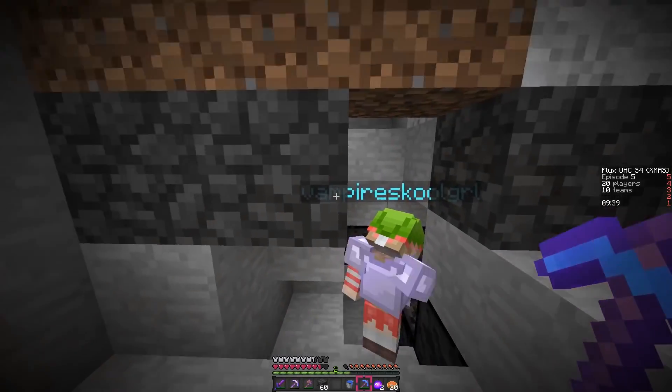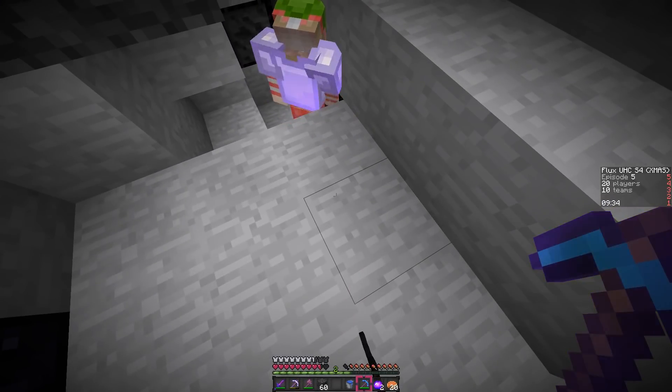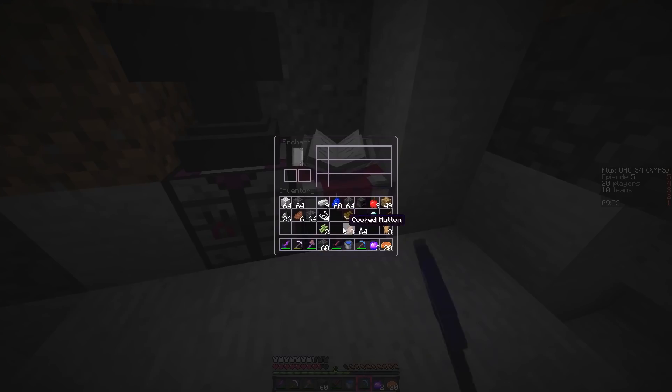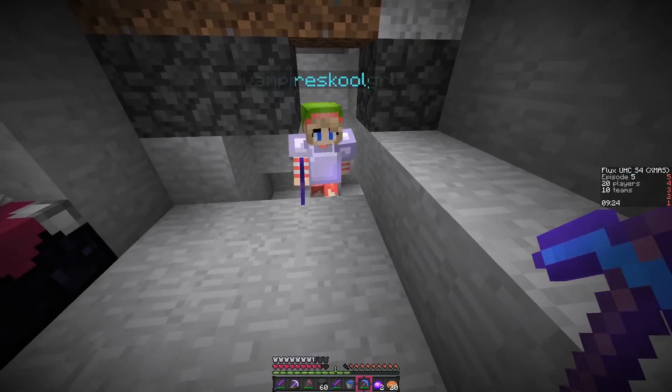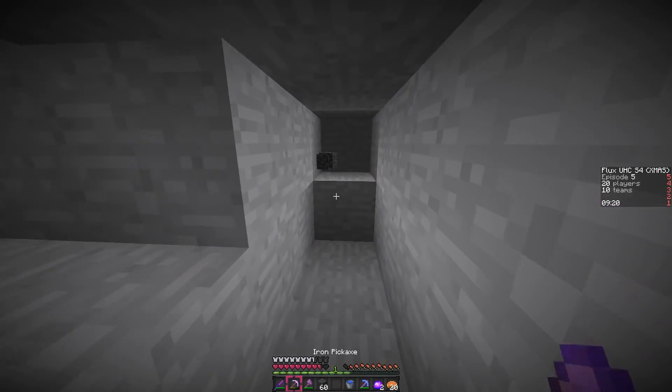Do you need anything else enchanted? You need your sword — I haven't enchanted my sword yet. Give it to me because I need to change out my enchantments. Right now I can really get efficiency on a book. We got sharpness one on your sword and protection one. Here is your sword — thank you.